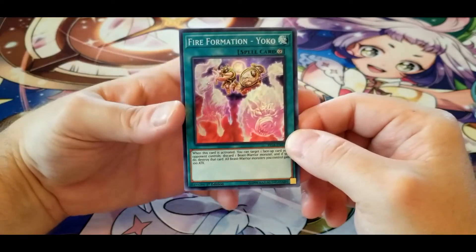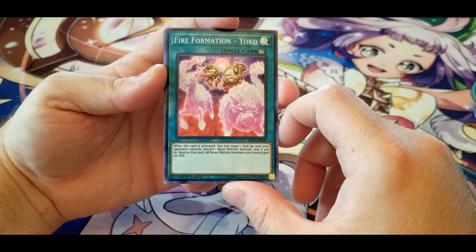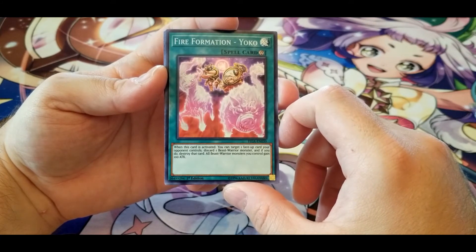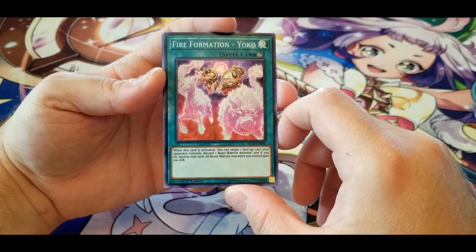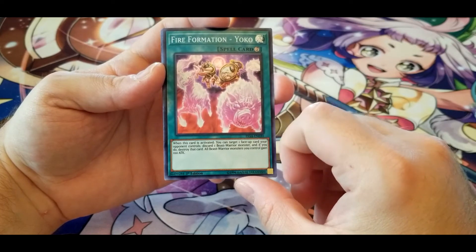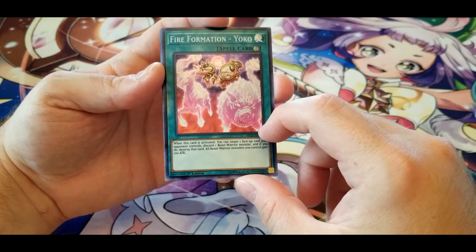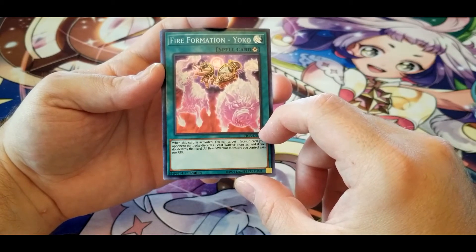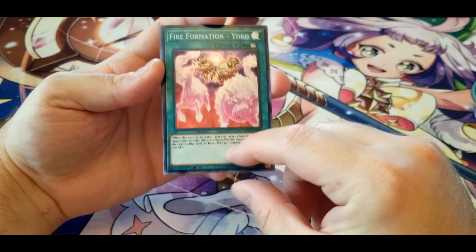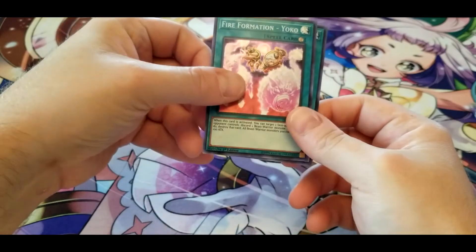Fire Formation — Yoko: when this card is activated, you can target one face-up card your opponent controls, discard one Beast Warrior monster, and if you do, destroy that card. All Beast Warrior monsters you control gain 100 attack. It gives you something to use to make one of your opponent's cards go away, and the attack buff isn't great, but you have it as something to discard for Fire Fist effects.